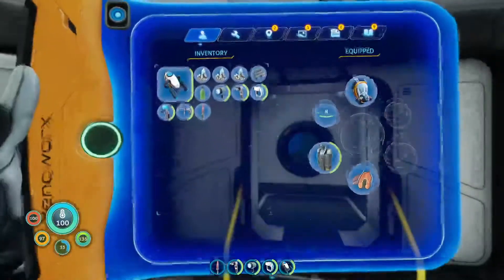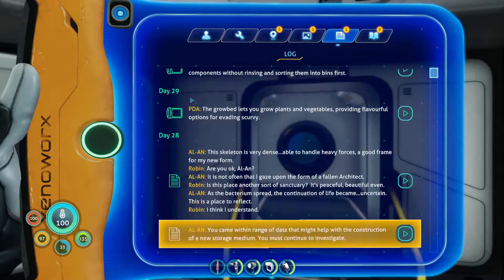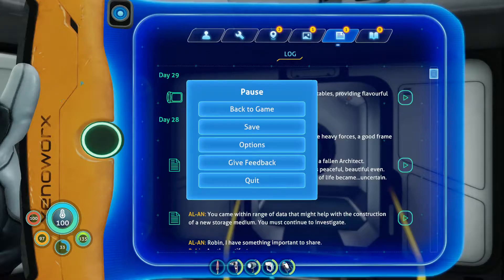I got some posters. I also already have Alan in my head — I'll show you some conversations. So we got this stuff right here. This is Alan. The skeleton is very dense and able to handle strong forces.